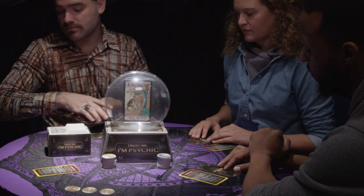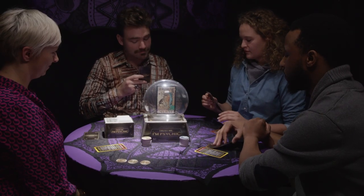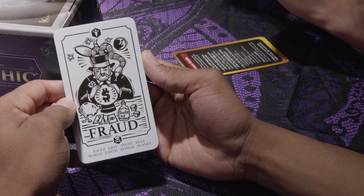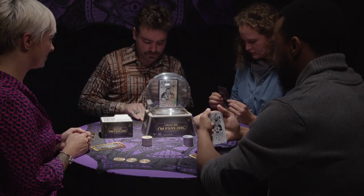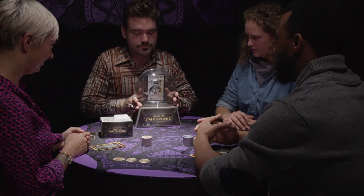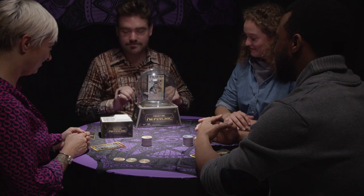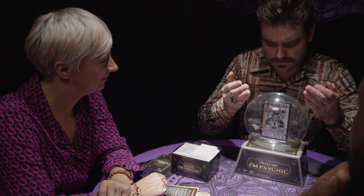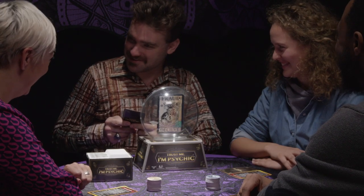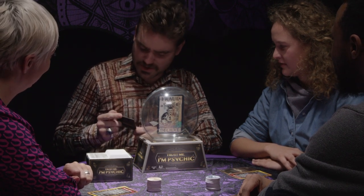They then deal the cards face down — any leftover cards can be put aside. Each psychic will then study their card. They will either get a Vision card, making them a true psychic, or a Fraud card, making them a fake. Once the psychics have had a chance to study their cards, the psychic to the left of the customer takes the crystal ball. The customer then asks the psychics to give a reading on any subject — money, romance, who's going to win the big game. The more open-ended your question is, the more fun everyone will have when the psychics give their readings.